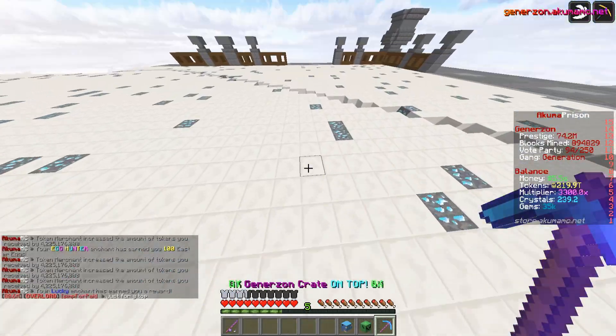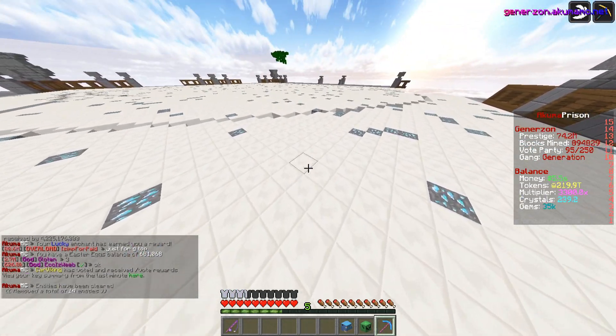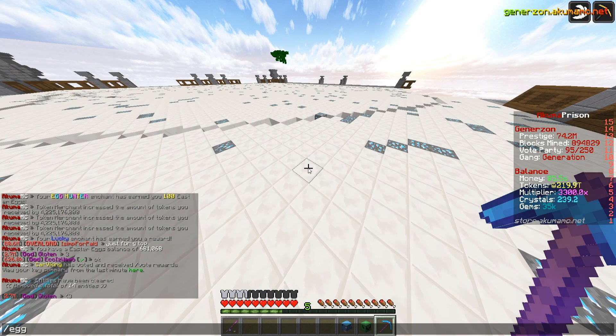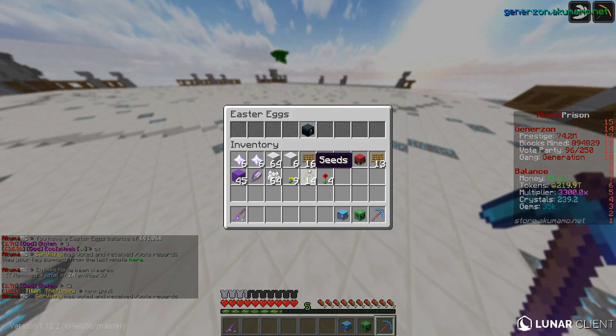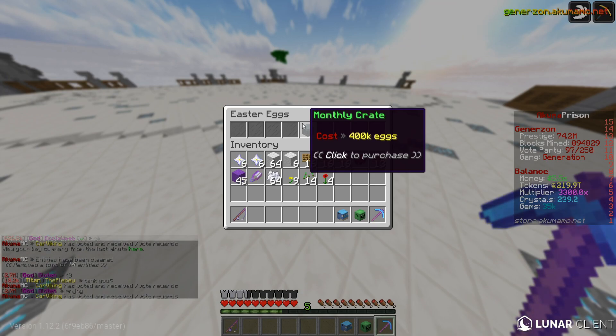One thing I realized earlier was that we should actually have a lot of eggs right now. Oh my goodness — we've got 600k eggs. I don't know how much the monthly crate is in here. It's 400k. Okay, well, we can't actually afford one then. That's pretty crazy.